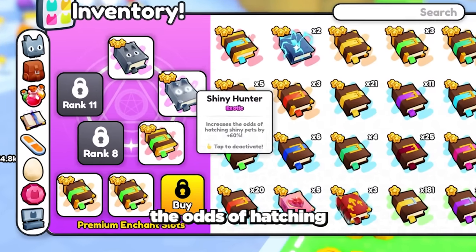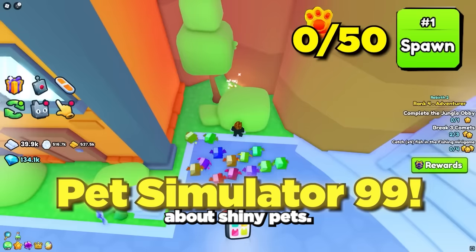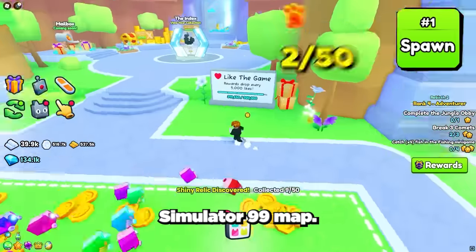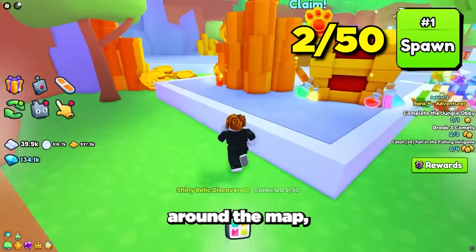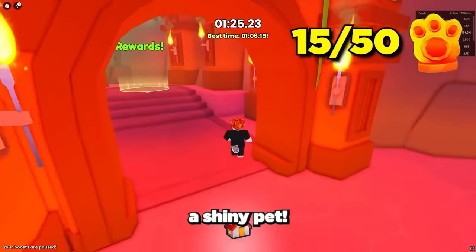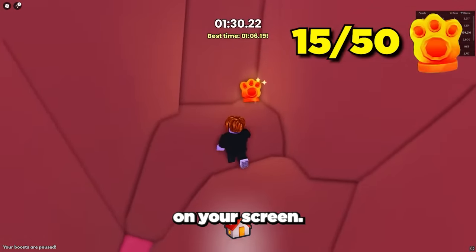Talking about shiny pets, next up we have the shiny runes that can be found all across the Pet Simulator 99 map. There are currently 55 of these runes in different locations around the map, and by collecting them all you get a permanent increase in hatching a shiny pet. The hardest rune to find is at the end of the jungle obby in a secret room.